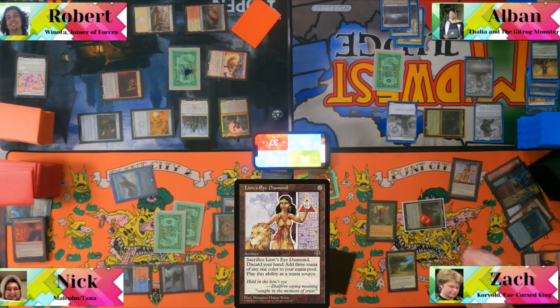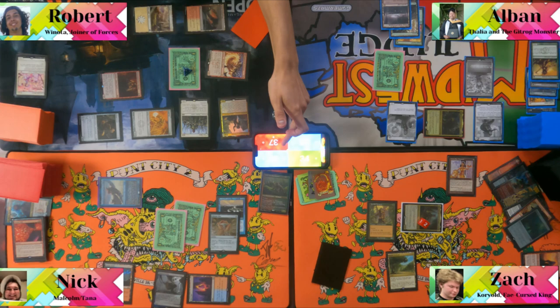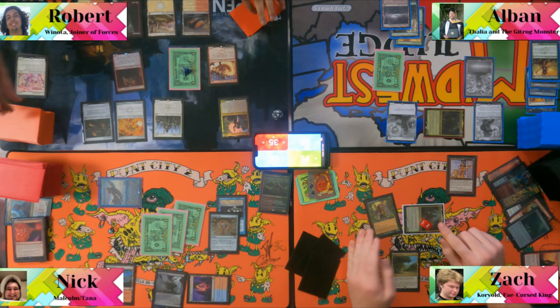Upkeep and draw. Rob makes a treasure. Albin draws and hits another Chain of Smog — "I'll hit you with that value chain." The table notes that they all discarded their hands earlier.